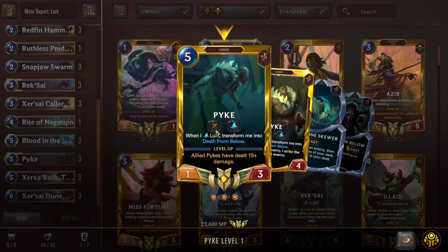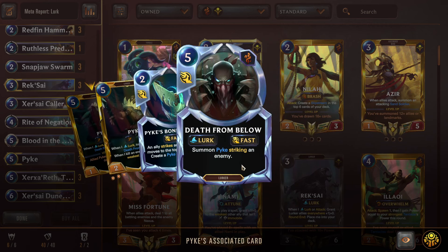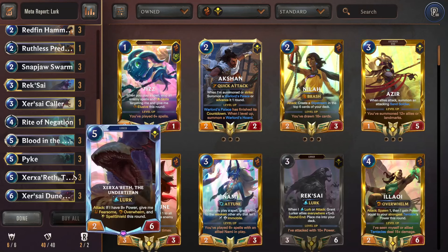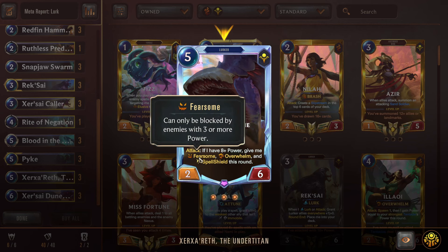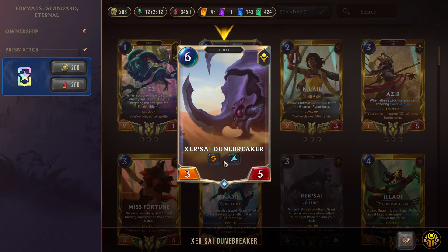Next we have Pike — by himself he's not super great, he has Quick Attack, but if we Lurk Pike onto the top of the deck when we attack, we get Pike's spell — a five-mana Fast Speed spell that summons Pike, striking an enemy immediately. Really strong effect. Next we have Zesor the Under-Titan — if we get him to eight power he gains Fearsome, Overwhelm, and Spell Shield. Finally, Zersite Dunebreaker rounds it out as a 6/3 with five power and Overwhelm — another Overwhelm unit to close out the game on turns five and six.